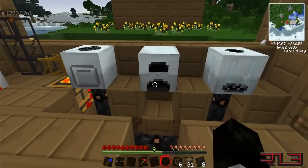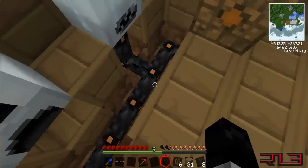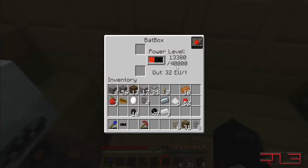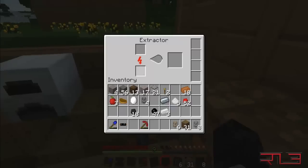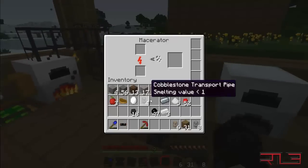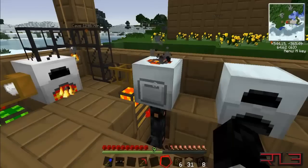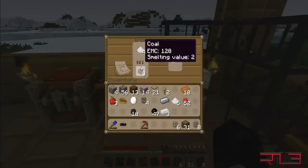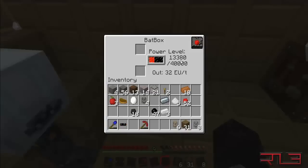Alright, I got it all hooked up. Once you give it power with the generator by connecting through here and putting it up into the batbox, it will give power. It has a 40,000 power level that can be stored. It is now hooked up to the extractor and the macerator — as you can see the red bar is filling up. I can put gravel in there and it will be pumped through and still use coal for now. It's a pretty good system.